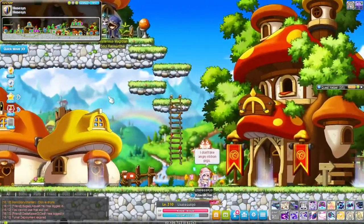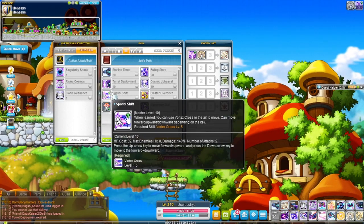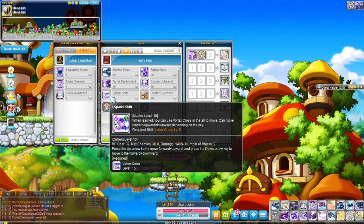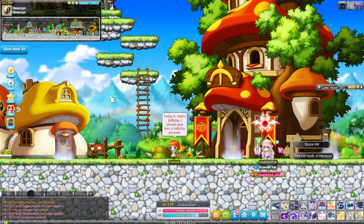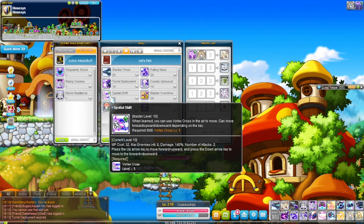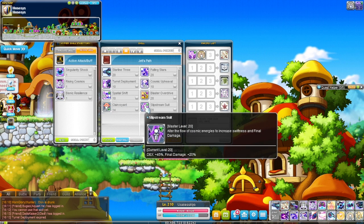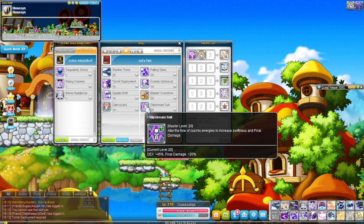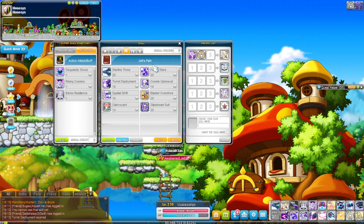If you press the dash rapidly you get a horizontal dash even if you're holding up, so you have to fall a little before trying to dash upwards again. The horizontal dash is actually a teleport, so you can go through Lotus lasers and pretty much anything. The passives in this job are crazy — they just threw numbers at it: 20 final damage and 45 dex. Better than it ever has been, and now they're removing it.